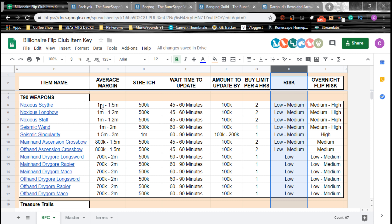I keep calling them episodes — this is not a TV show! So we have Knock, Scythe, Longbow, and Staff. If you go over to the risk column, it shows that these have a low to medium risk when actively flipping them, and a medium to high risk when doing an overnight flip. Down here you'll also see things like low risk on dry gores, or low to medium for overnight. Essentially, this is your risk of possibly losing money when flipping an item.